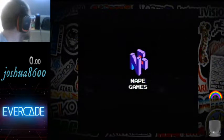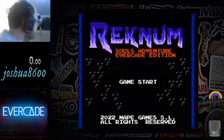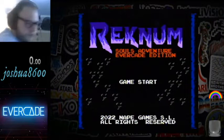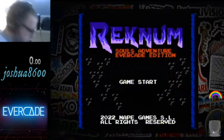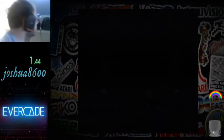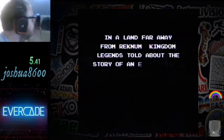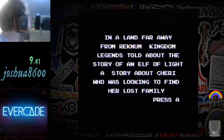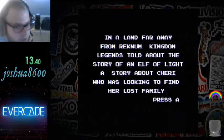Nape Games — that looks like an N64 logo. Reckonum Souls Adventure Evercade Edition. Game start in 3, 2, 1, let's pickle! In a land far away from Reckonum Kingdom, legends told about the story of an Elf of Light — a story about Sherry who was looking to find her lost family.